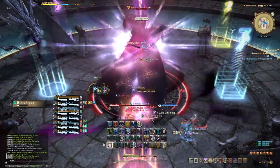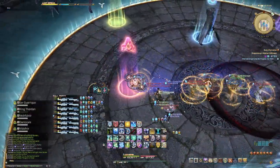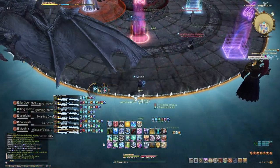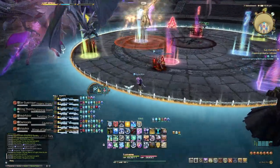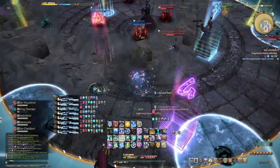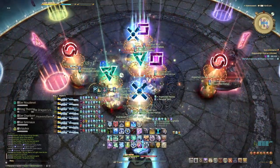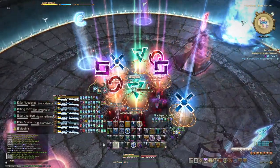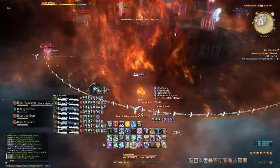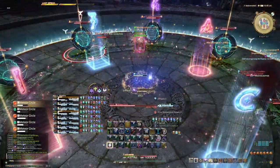Also if you have deaths — like 2 people die because of a chain mount malfunction or something — Astro can actually do crazy recovery there and nuke all the meteors if they pot, macro, Lord, and star. It's big damage. I've saved pulls like that where we've had 2 deaths and we still cleared the meteors because of the crazy cleave Astro has. Right here I run mid, macro, drop my Lord, and then early pop my star to catch as many meteors as I can.